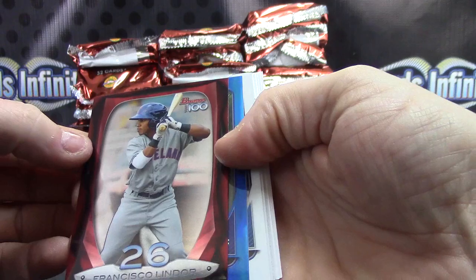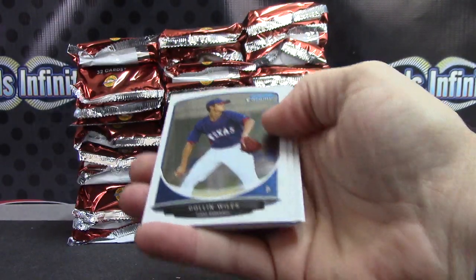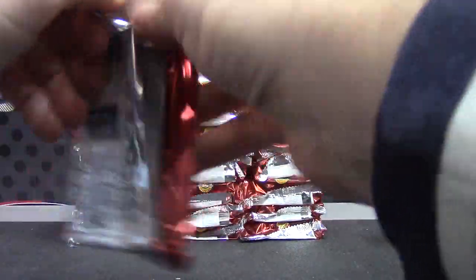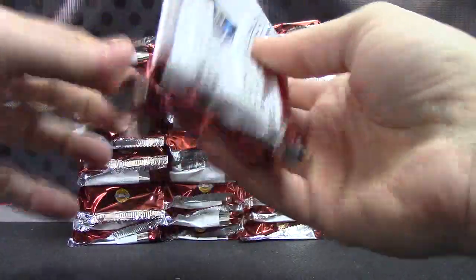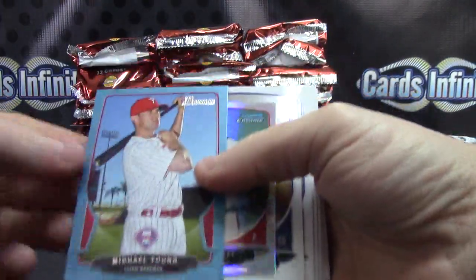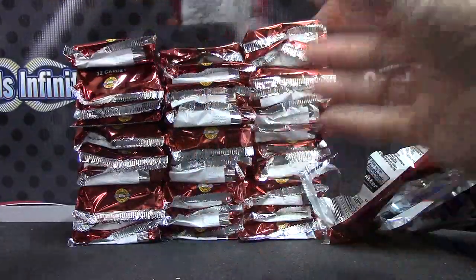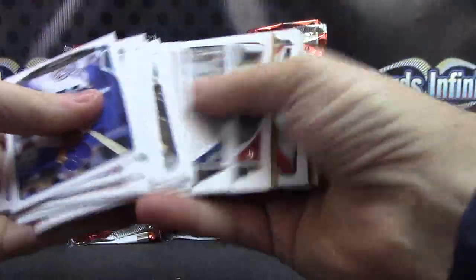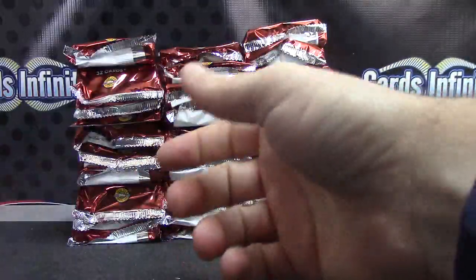We have a color in this one. Starting off, Francisco Lindor not autographed, Max White. That's a blue numbered to 250 and base. Michael Young numbered to 500, Archie Bradley is the mini, base. No hit yet.